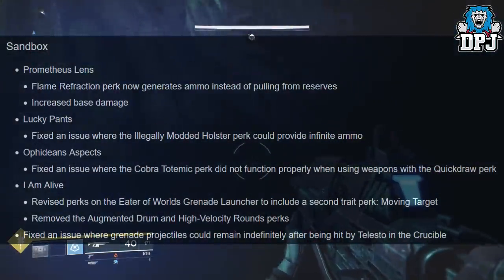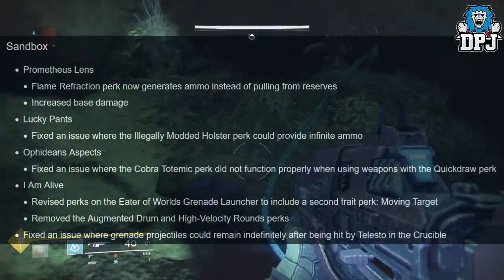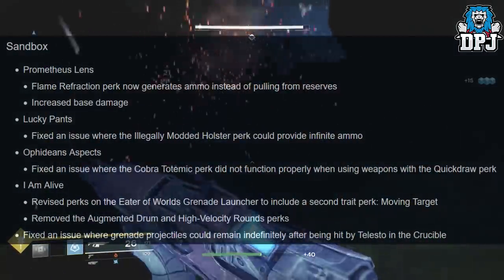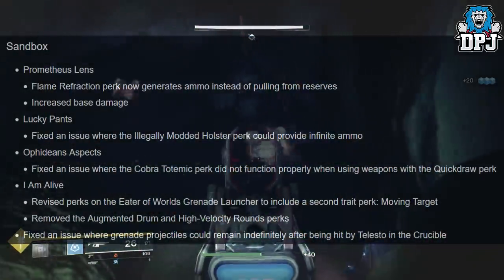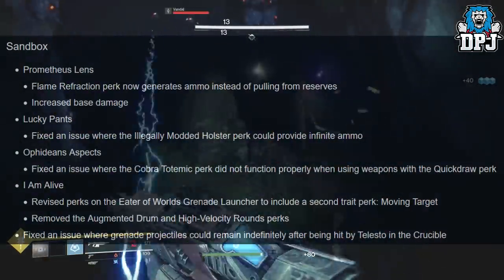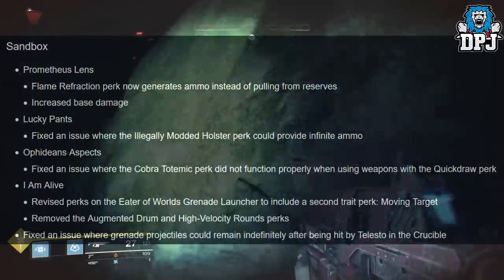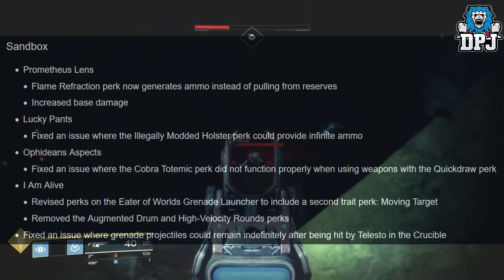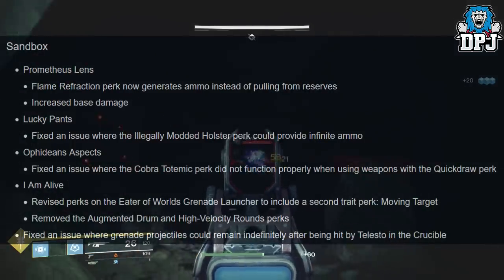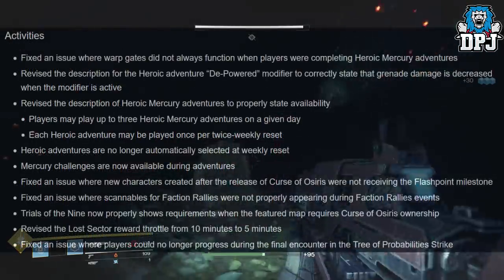Moving on to the sandbox: the Prometheus Lens flame refraction perk now generates ammo instead of pulling from reserves, and increased base damage. Lucky Pants: fixed an issue where the illegally modded holster perk would provide infinite ammo. Ophidian Aspects: fixed an issue where the Cobra Totemic perk did not function properly when using weapons with the quick draw perk. Added revive perks on the Eater of Worlds grenade launcher to include a second trait perk. Moving Target: removed the augmented drum and high velocity rounds perks. Fixed an issue where grenade projectiles could remain indefinitely after being hit by Telesto in the Crucible.